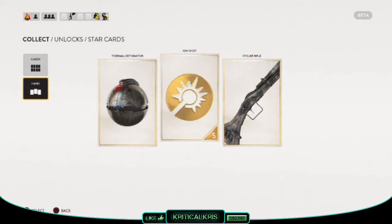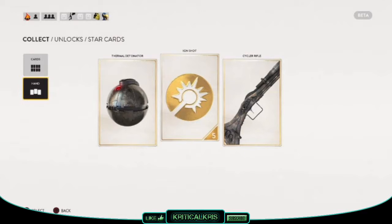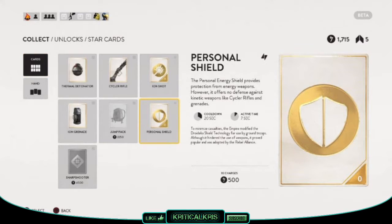There are 3 slots available for cards: the left slot, the right slot, and the one in the middle. Although you can select and add cards to any of these slots, some cards can only be allocated to specific slots. For example, the thermal detonator card can only be added to either the left or right slots, but the middle slot is reserved for other cards that can only be placed there, like the personal shield.